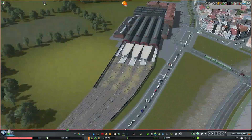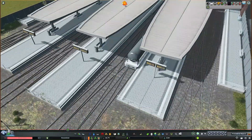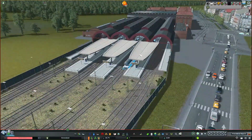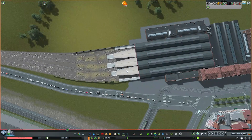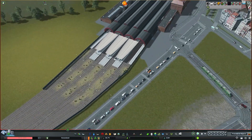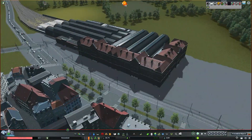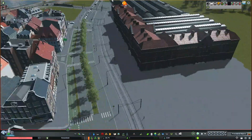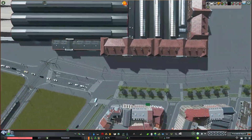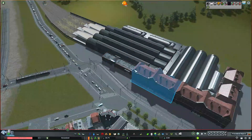Speaking of the train station, I ended up replacing the vanilla passenger trains with some new ones from the workshop which I think look really cool. I also did a ton of detailing work on this front area which really makes things come to life. It's cool to see people actually using it and transferring between the trains and the tram stop.